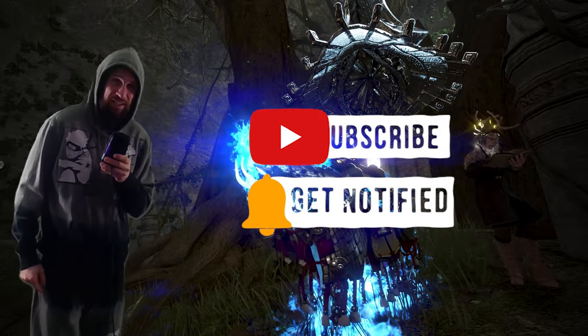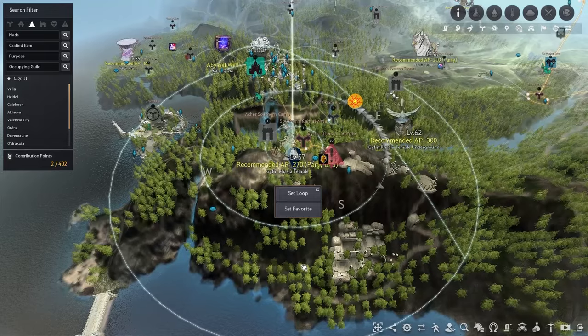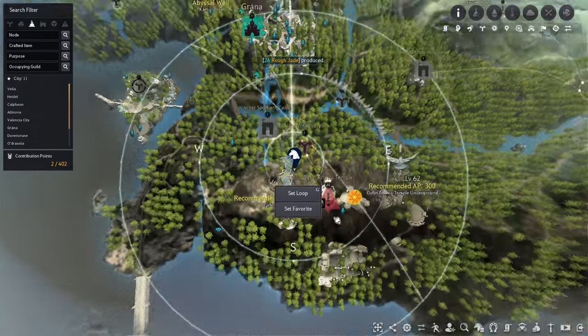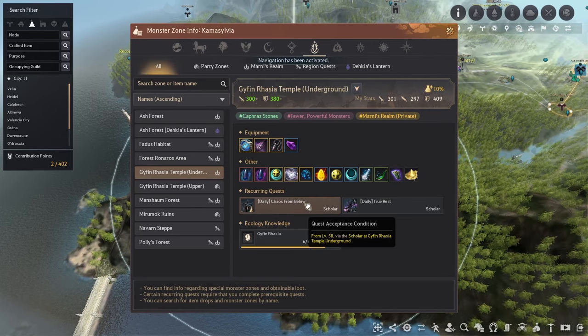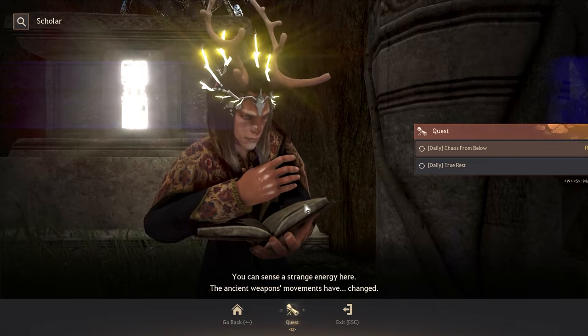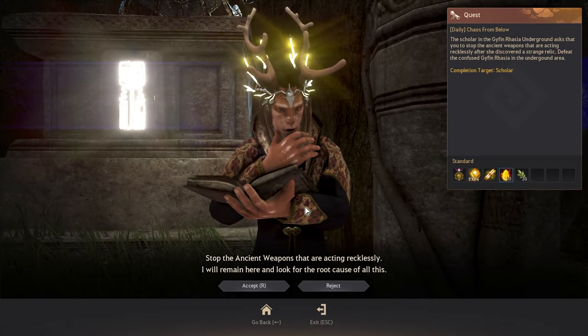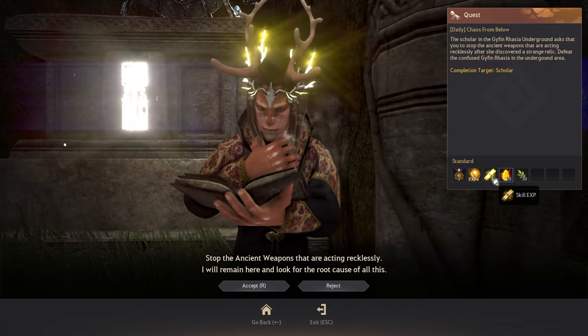Before you start grinding, you're going to want to make sure that you pick up the daily quest for the extra kaffras — you get 20 kaffras. Just right-click on the node which is directly under Grana in the Comma Sylvia area, and that will take you directly to the node manager. Pick up the quest and then you can start your grind.